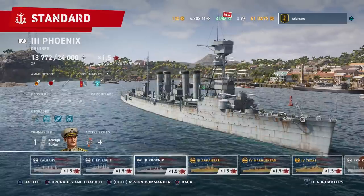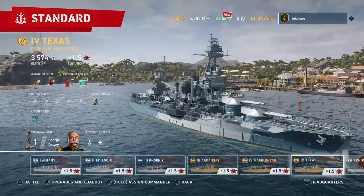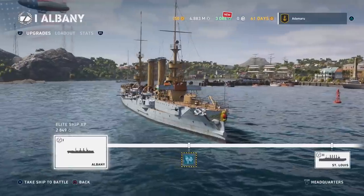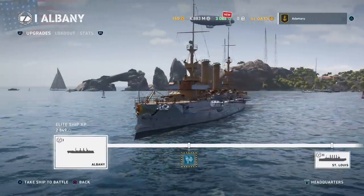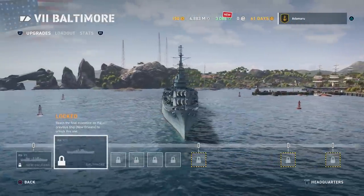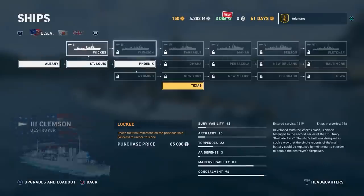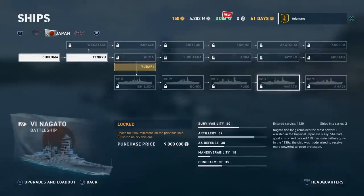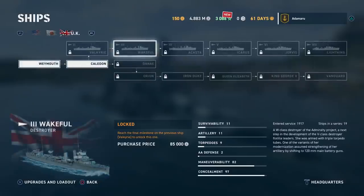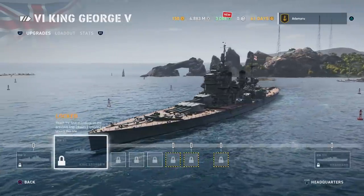The sheer number of ships to unlock is absolutely staggering, and this is where the minutia of the game takes hold. Stats for each ship are different — for example, the first US ship, the Albany, has quite modest stats compared to a Tier 7 Baltimore, but in terms of smaller target to hit and general concealment, the Albany has the edge. As you progress, you'll make your own decisions on what ship is right for you. Maybe the Japanese fleet has the perfect vessel, or maybe the British — I'm currently trying to unlock the King George V, the one I remember most from history class.